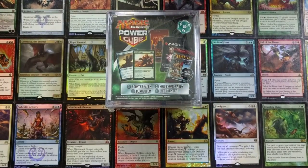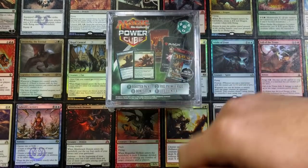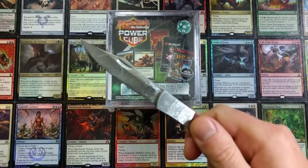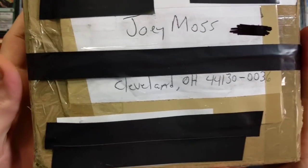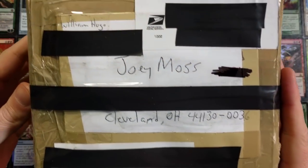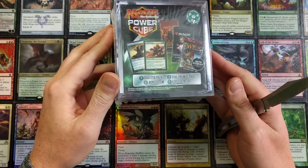Welcome back to the channel, my ninjas. Joey Moss with Bad Boy Gaming. We're gonna crack open this Power Cube Magic the Gathering — we've already opened two of these and they were absolute trash. Also I'm gonna crack open this mystery package William Hugo sent me. I'm really excited to see what's inside, but first let's get into this Magic Power Cube.